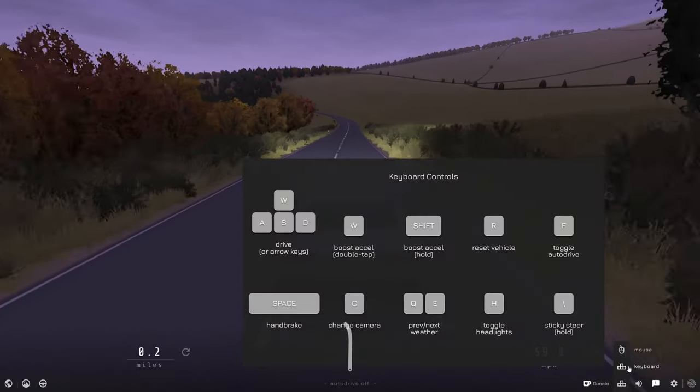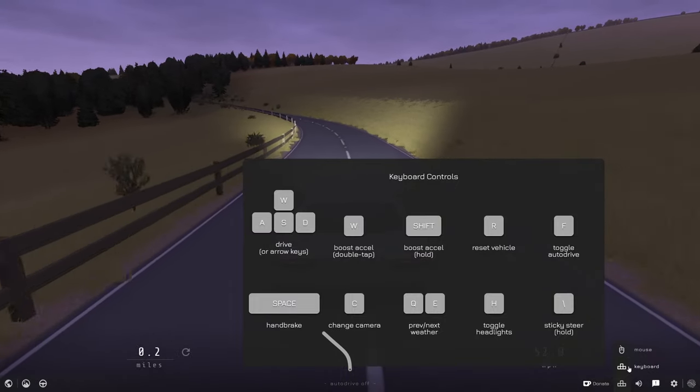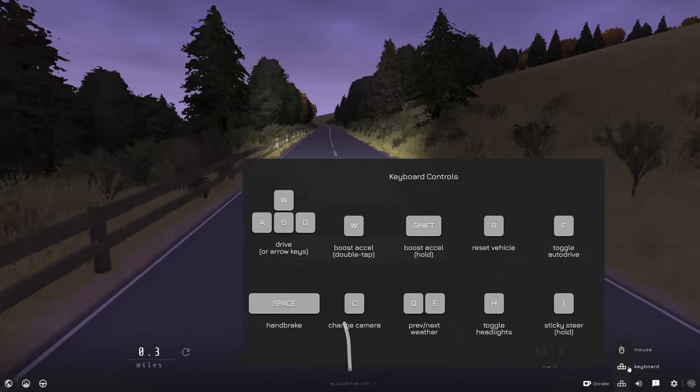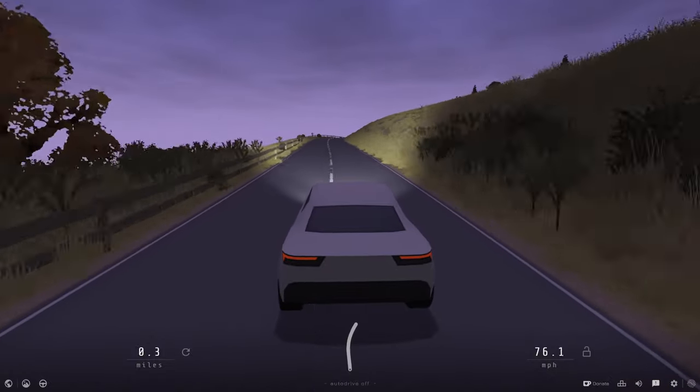What are the other keys? We've got sticky steer, which I think just means the steering wheel will stay in one position. We've got boost acceleration, which is double tap W or shift. Yeah — hyperdrive! Amazing.